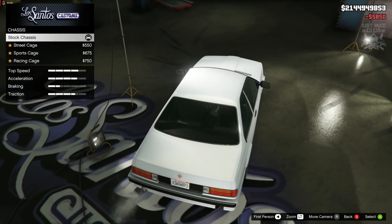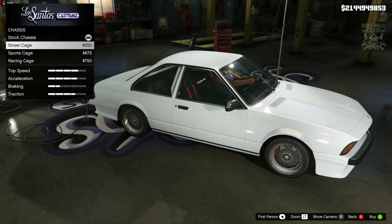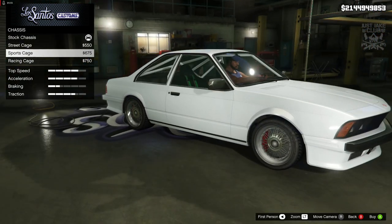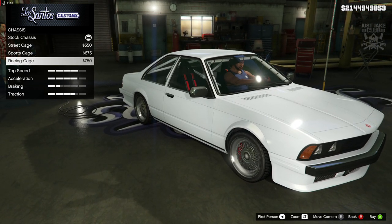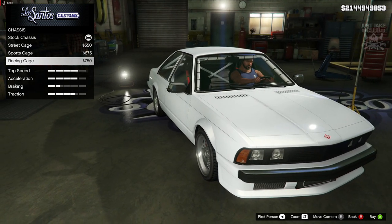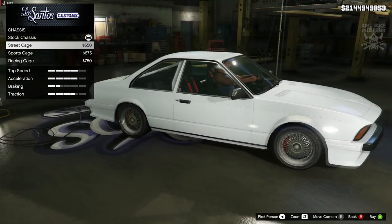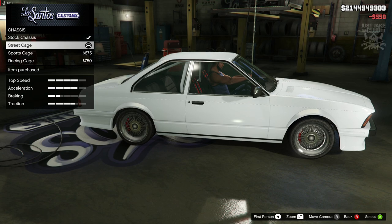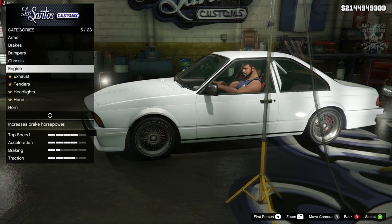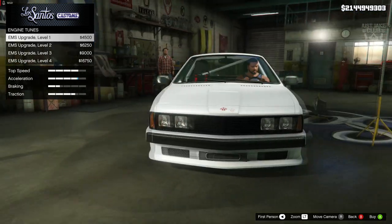Then we've got the chassis. We've got the street cage, which is just a half cage; the sports cage, which is a full cage; and the racing cage, also a full cage but with pads on it. I'm not a massive fan of the pads — I think it's a bit overkill. I think going to the extent of a full cage in a car like this is a little overkill, and a half cage actually looks a little bit nicer. So I'm going to go with the street cage.